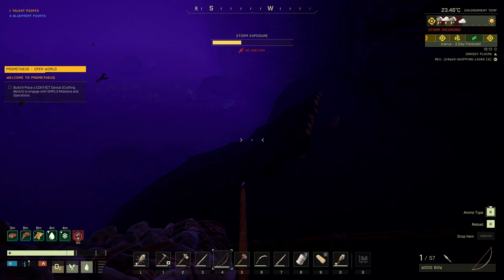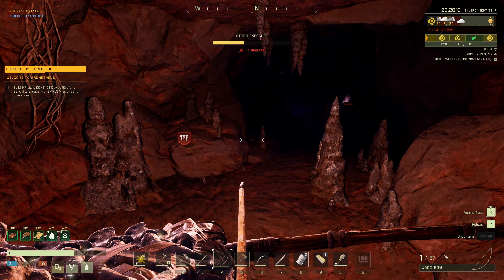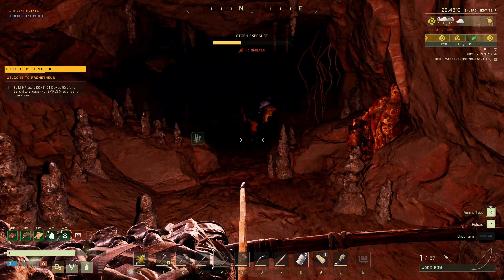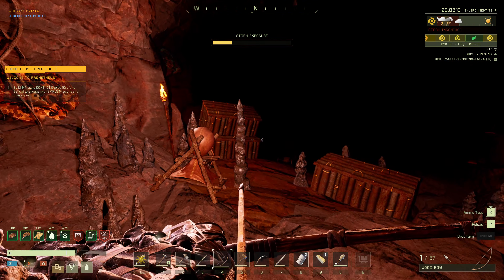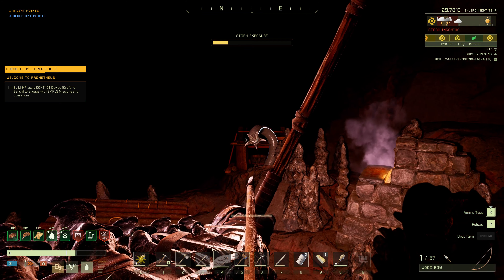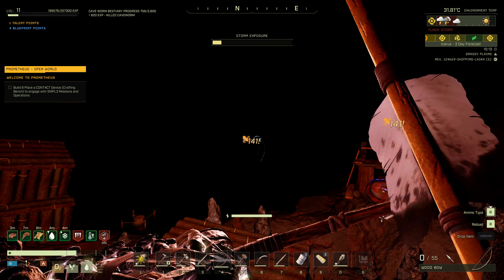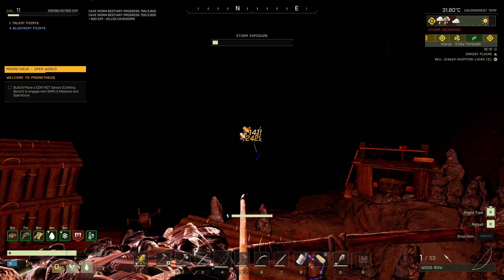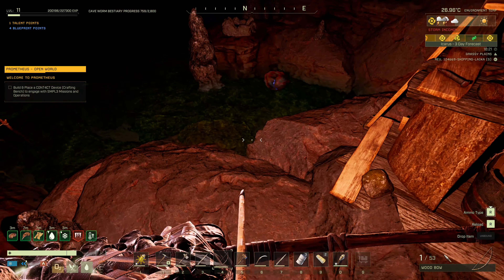Let's go back inside. We don't want to get hit again. That's never happened to me. I got the Steam achievement for getting hit by lightning. Oh, the worm's back. That worm's in a really bad place for my crafting bench. Gotta make sure it doesn't get damaged. It didn't get damaged. Grab all their bits.